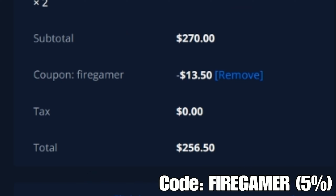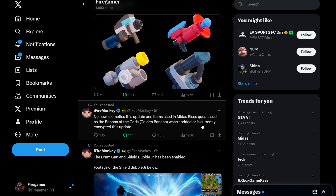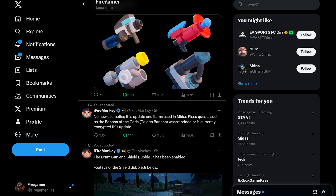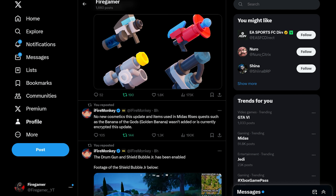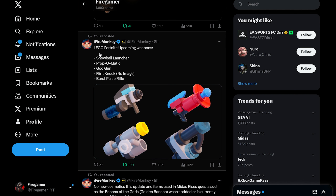There are no new cosmetics in this update. Items used in the Midas Rises quests, such as the Banana of the Gods, weren't edited or are currently encrypted this update. Since this was a hotfix update, the cosmetics update is going to happen next Tuesday, around March 26th.